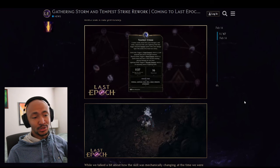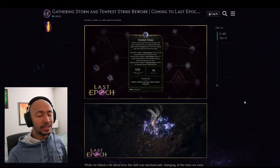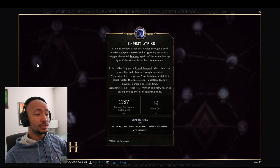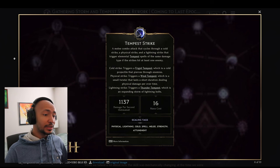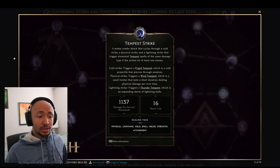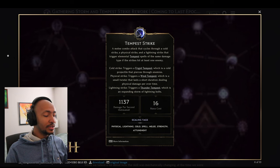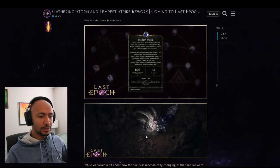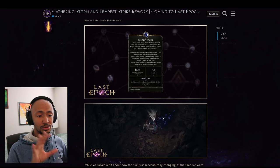Now we have the Tempest Strike rework. Tempest Strike is a melee combo attack that cycles through a cold strike, physical strike, and lightning strike, each triggering elemental tempest spells. Cold strike triggers a frigid tempest — a cold projectile that pierces enemies. Physical strike triggers a wind tempest — a small twister dealing physical damage over time. Lightning strike triggers a thunder tempest — an expanding storm of lightning bolts.